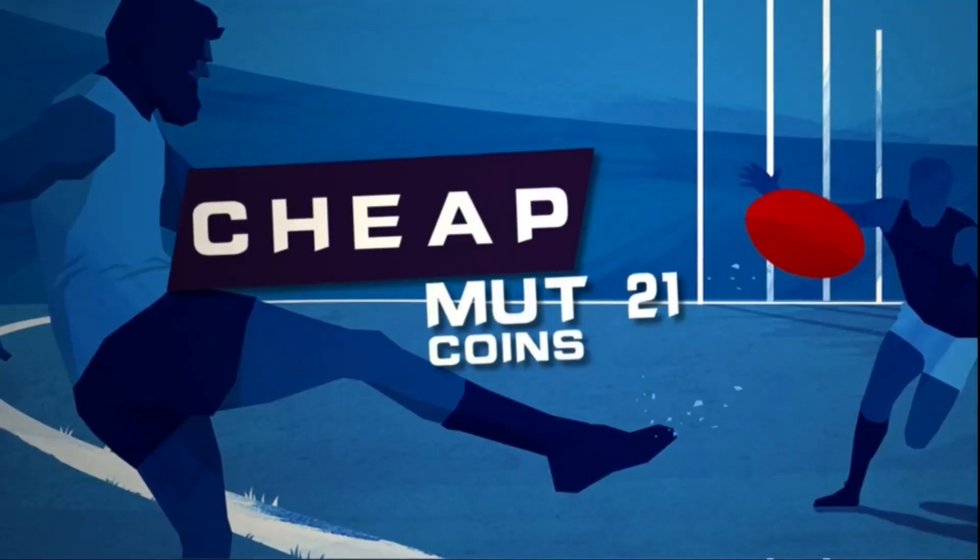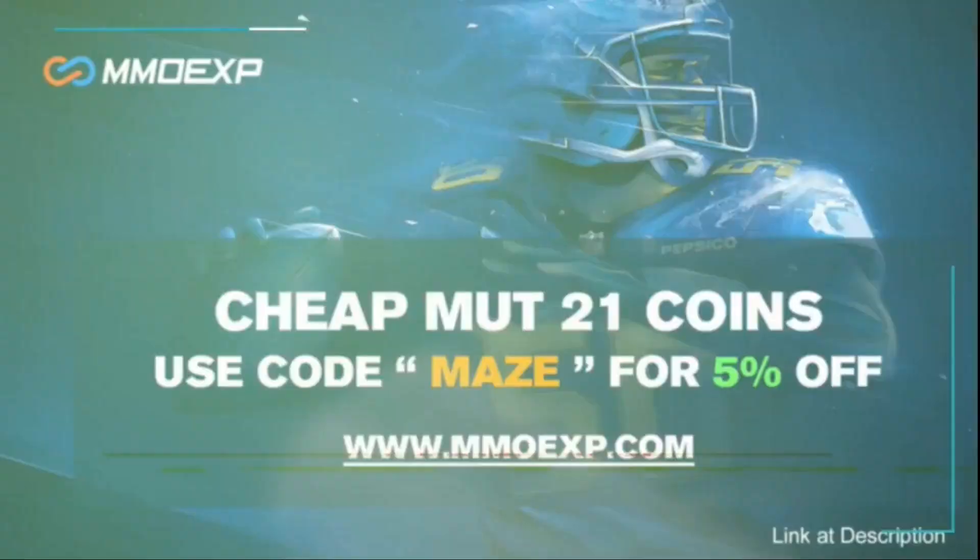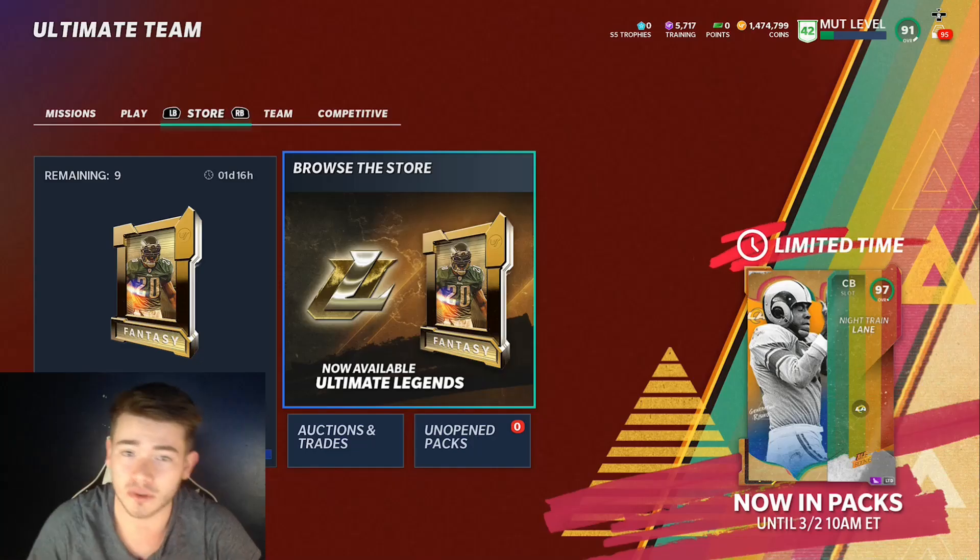Are you sick of not pulling anything in Madden packs? Make sure to head over to mmoexp.com for the cheapest and most reliable MUT coins, and use code Maize for 5% off your order.